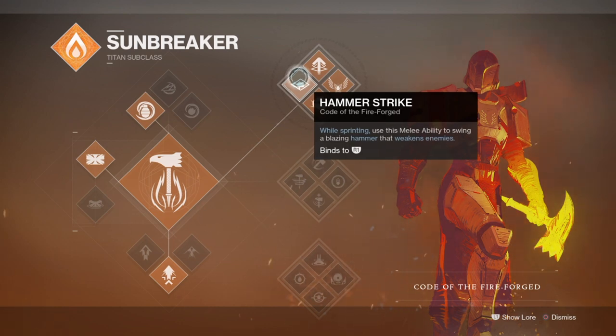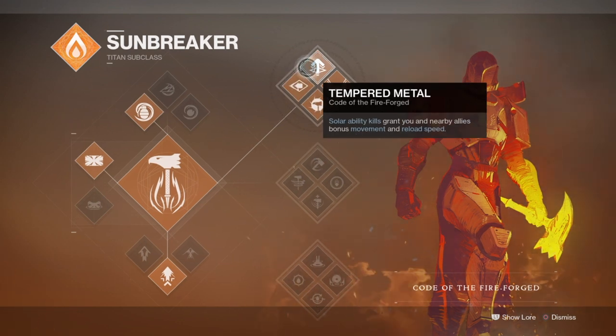For grenades, there isn't a good or bad choice here — you're free to choose whatever playstyle you want across the three subclasses. AoE blasting grenades are your best choice for universal damage and coverage, while Suppressors, Incendiary, and Flashbangs are better used in PvP or content where you have waves of adds that can be dispatched easily with a single grenade.